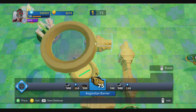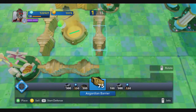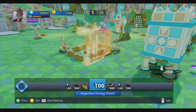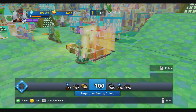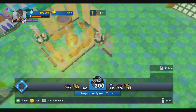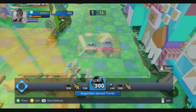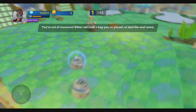I wish these barriers had a corner piece, because you can never completely close it off. Don't know why. Give me a corner piece. Then we use some of these. I've got a pretty good barrier now. Get the back end, get this side. All right, should be pretty good.